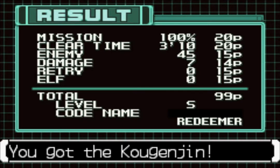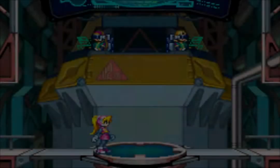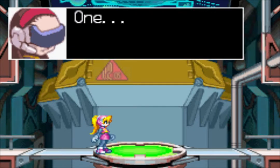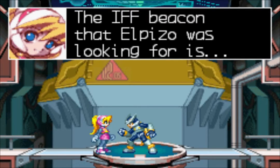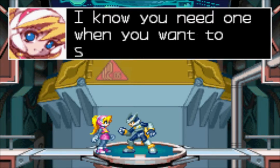We are the Redeemer. We captured the EX skill of Harpuia and got the Colganjin — I don't know what that is. Mission accomplished, transferring back. All we have left next is Fefnir, and that's pretty much it. I have no idea how hard it is because I haven't tried running through. That's what I hope he was getting — the ISF beacon, which was part of the radar stuff.